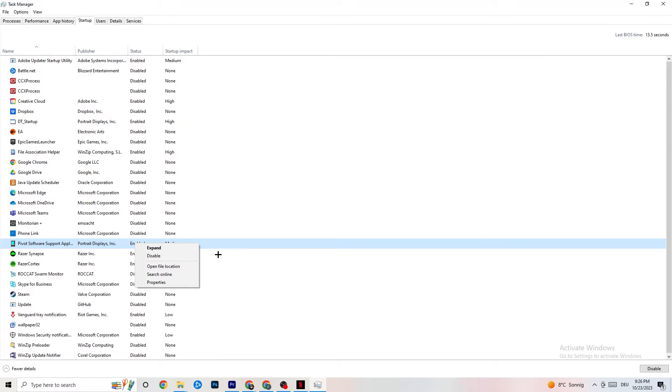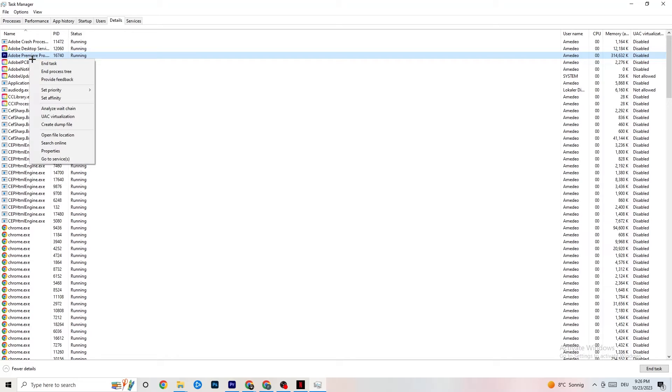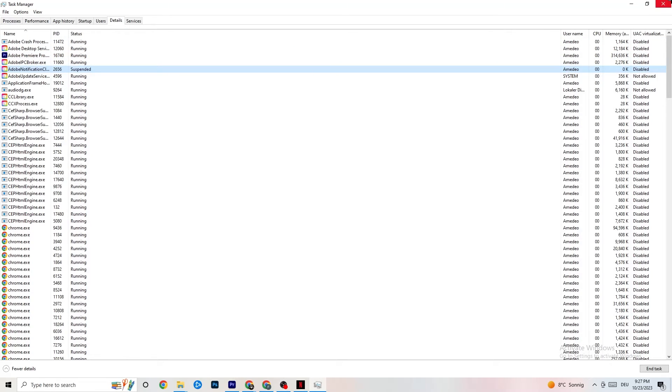Next, go to the Details tab in the top-left corner. You'll need your game running for this. Right-click your game's process, go to Set Priority, and then choose between Higher or Real Time — check which works better for you. This sets your PC's priority so that performance resources are directed toward your game. Once finished, close Task Manager.